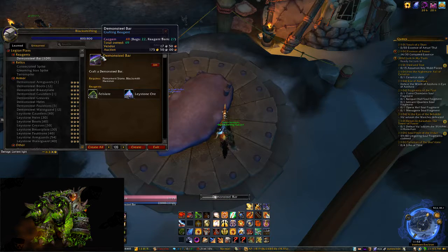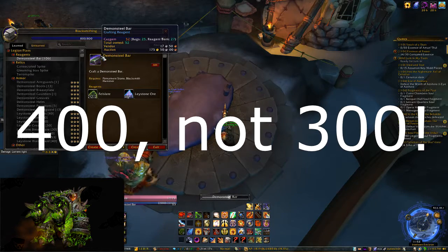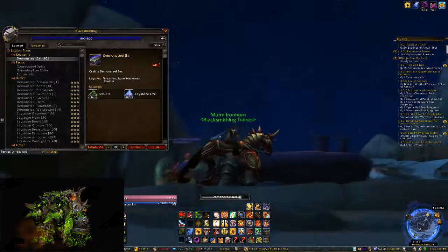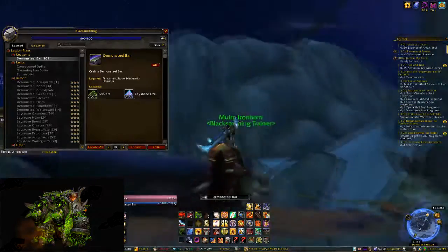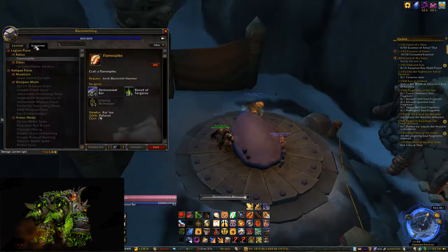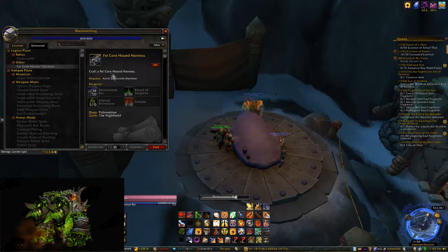One thing I've been doing is finding that the magic number is making 300 Demon Steel Bars. If you have your hearthstone set to Ironhorn Enclave — which is a nice central point in the Broken Isles — you can appear right at the Firmament Stone. This makes for more efficiency, and it ends up being about 20 minutes to make around 300 bars, even if you're not perfectly efficient with your clicking.